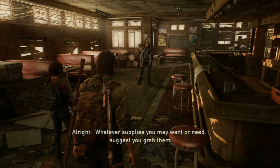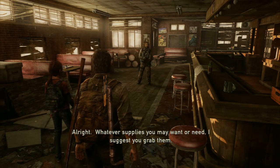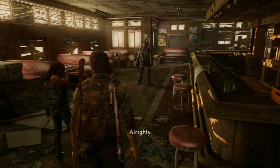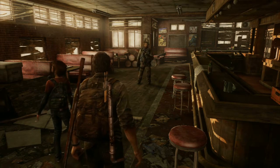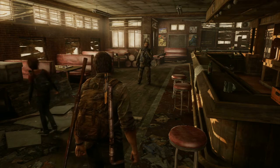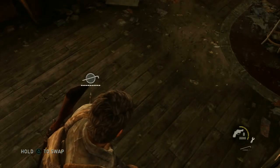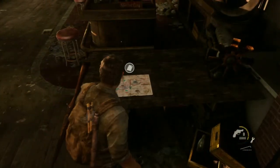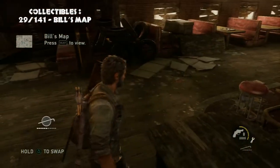Favorite supplies you may want or need, I suggest you grab them. Take a look around and see if there's anything we can use. So there is a lot of stuff. The first thing you want to get is Bill's map, which is right here. I would also advise getting this metal pipe too, because your other one might be broken like mine was. Let's get this — Bill's map.